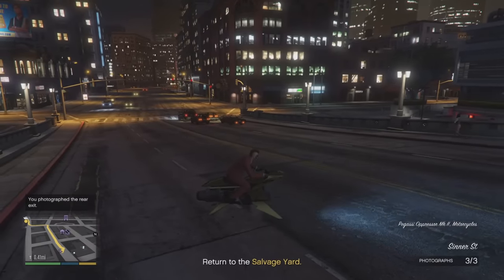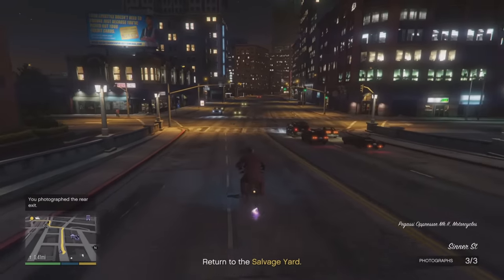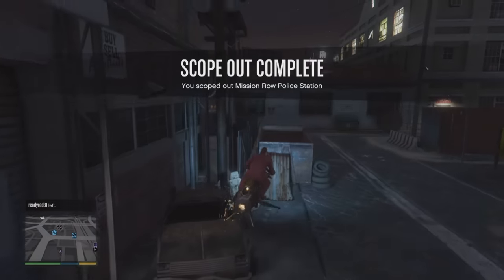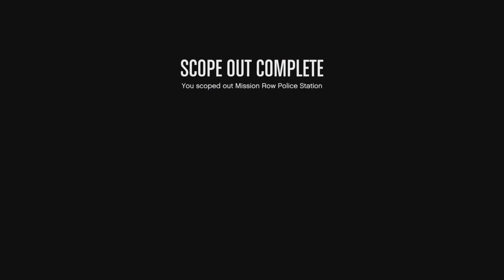Be careful — there is a suspicion bar that can raise up and cause you to fail the scope out mission. If the cops are looking at you too long or something triggers suspicion, that can fail it, so pay attention and watch out. Once you're done, return to the salvage yard and the scope out mission is complete.